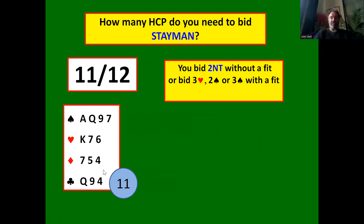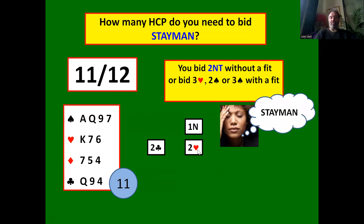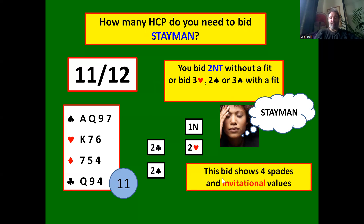Now with 11 to 12 points — say 11 points — partner opens one no trump, you bid two clubs, they respond two hearts. This time you can't bid three no trumps directly, but you're still interested in game if partner has a 14 count: 14 plus 11 gives 25, enough for game. So you now bid two spades. Bidding two spades here shows a four card spade suit and invitational values. The opener now has all the information they need.